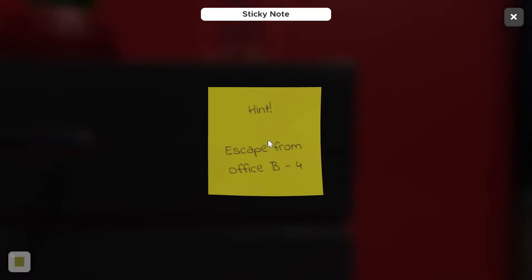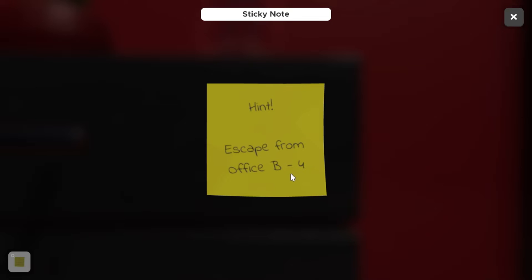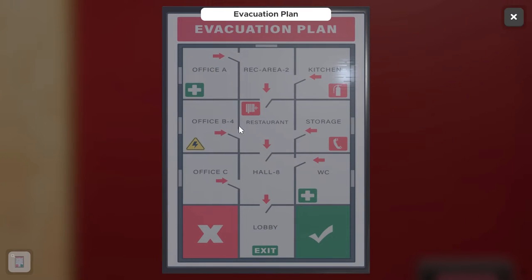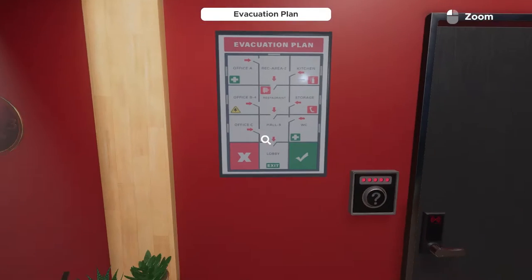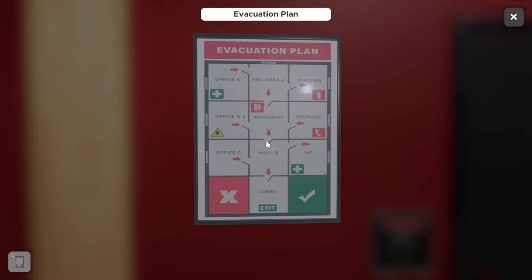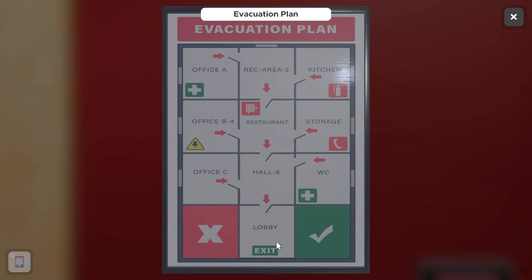We've got a yellow post-it note with a hint saying we need to escape from the office before, which is directly mentioning our evacuation plan. The evacuation plan shows where we need to escape from. We can see there's an X and a check mark, which is replicating the keypad below us. The X isn't red and the check mark isn't green, but we need to follow the directions that lead us out through the exit and recreate that pattern on the keypad.